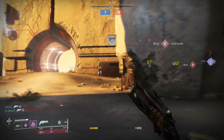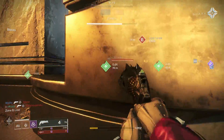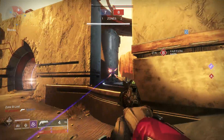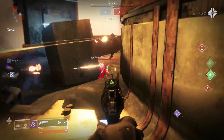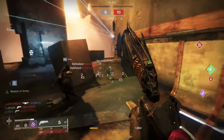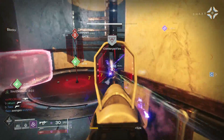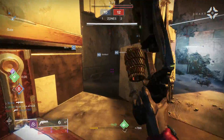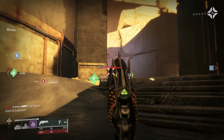Welcome back to another Destiny 2 video. Today we are making a crucible build with a hunter. Hunters for the past few months have been relatively useless, other than blade barrage and spectral blades. Golden gun and arc striders haven't had too much usage, but today we're putting hunters back on the map because there is actually an exotic that pairs with Thorn to make it way more deadly and consistent.